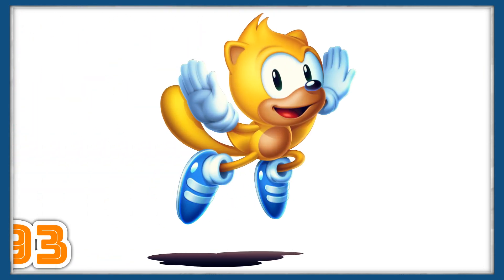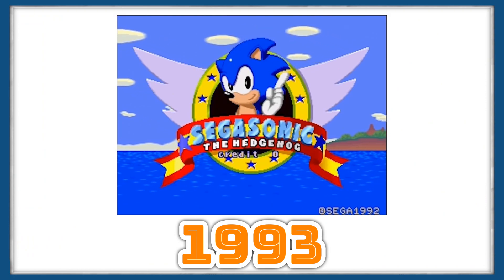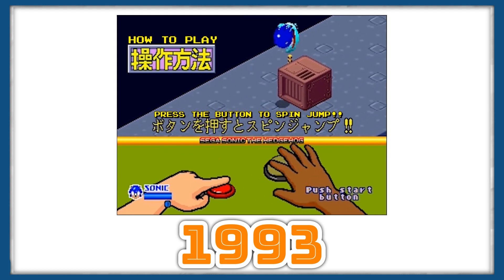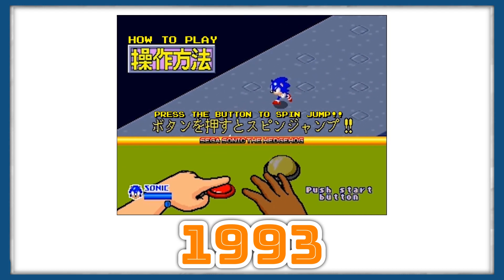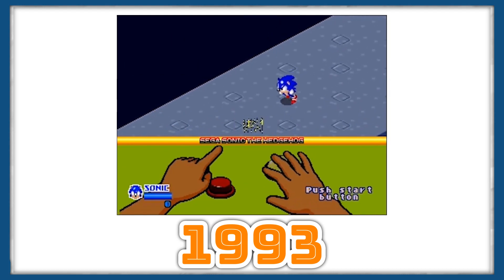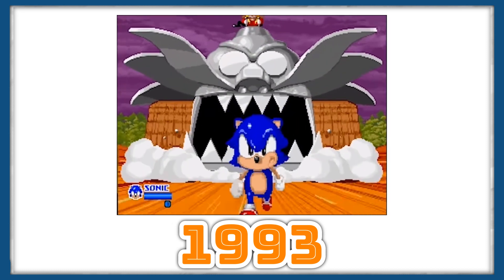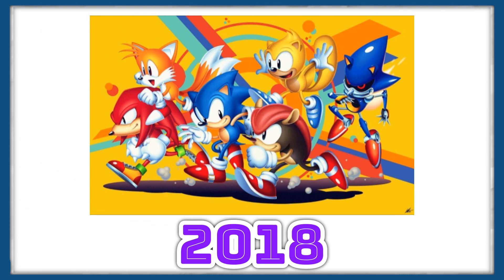Ray was introduced in 1993's Sega Sonic the Hedgehog, otherwise known as Sega Sonic Arcade. This game was an arcade spin-off of the original Sonic the Hedgehog, and introduced Ray the Flying Squirrel alongside Sonic and Mighty the Armadillo. Since then, Ray's only other appearance was in Sonic Mania Plus, being reintroduced to Sonic fans alongside Mighty the Armadillo again.